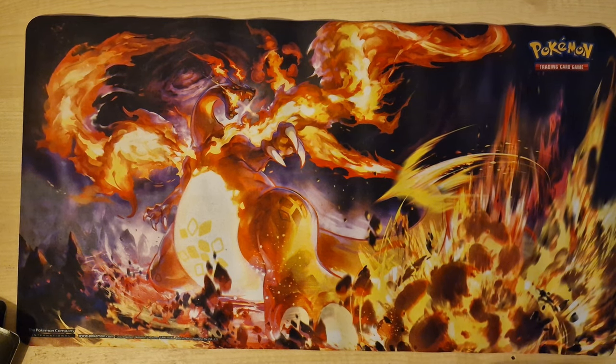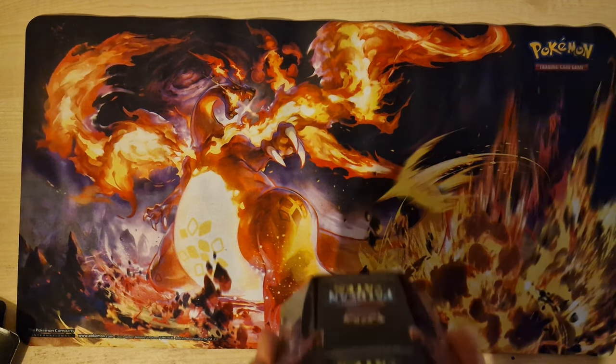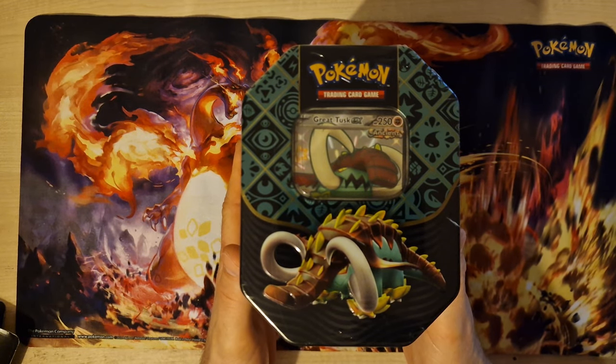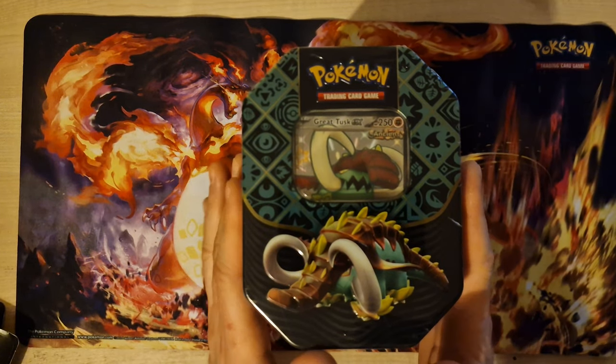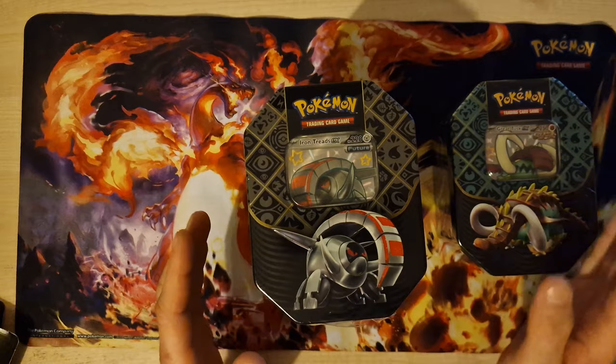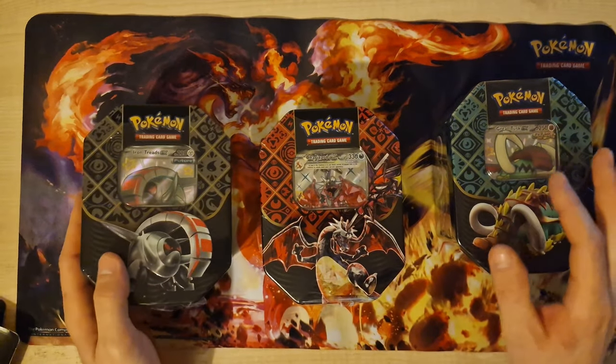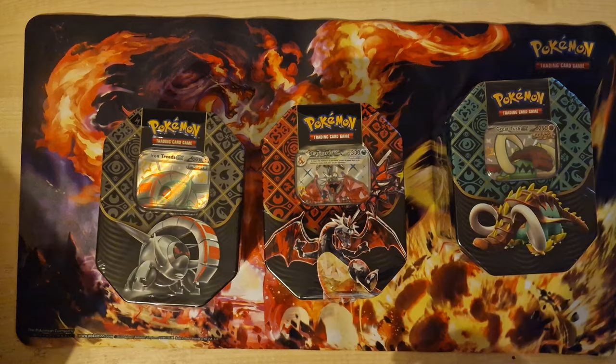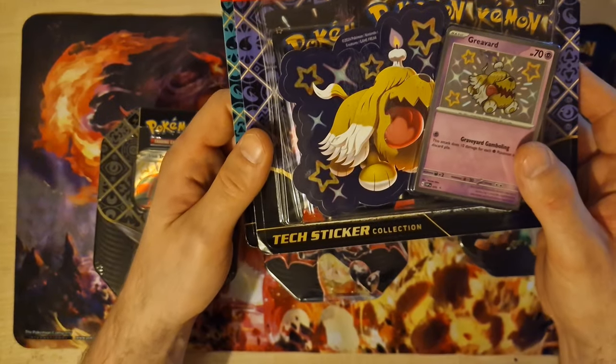Welcome everyone to this video. Today we are looking at this Polderian Face Edition, special for these three things with green trucks, iron trash, and Charizard. Plus we have two tech stickers.